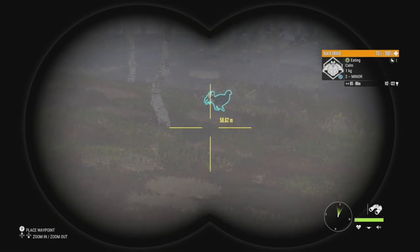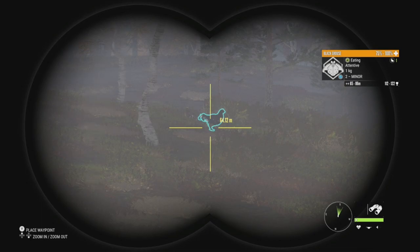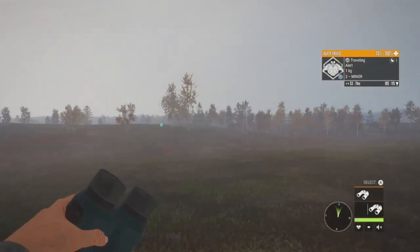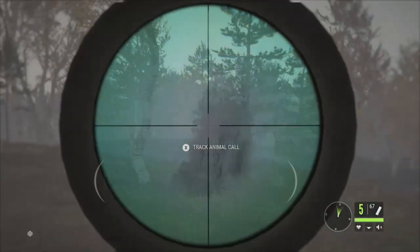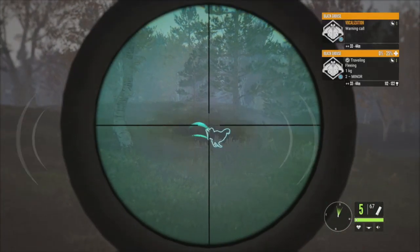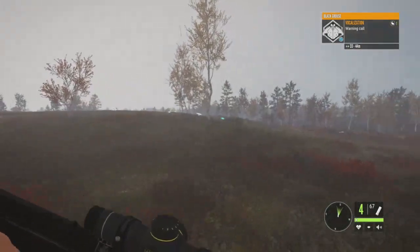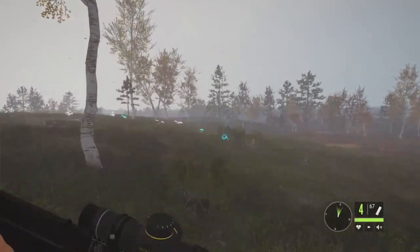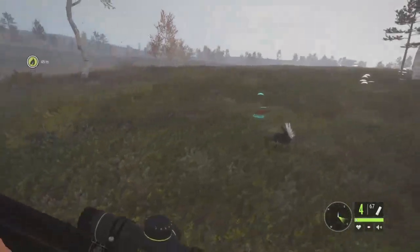Starting off we have a group of Black Grouse up ahead. There's a level 2 male that goes up to 122 — he's technically Diamond Potential since Diamond is 120. I've never seen a level 2 make Diamond but he has the chance, so we are going to take him down. We have another male right there that goes up to 115. Let's get the 12 gauge. I did hit him, and then we got the other one as well — both down right there on the spot.